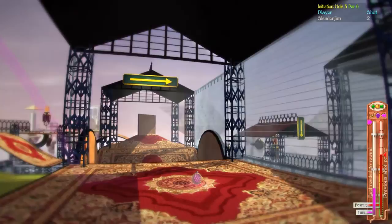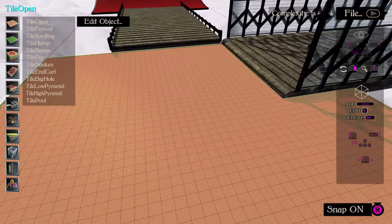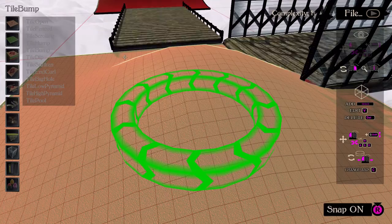There's also a built-in editor so you can create your own maps with various tiles and obstacles. The tools are nice to use but I would recommend using a keyboard and mouse.